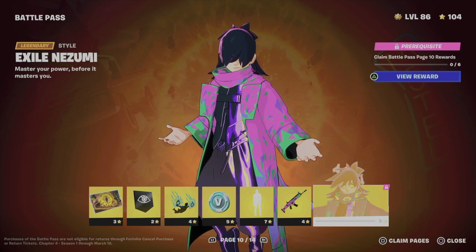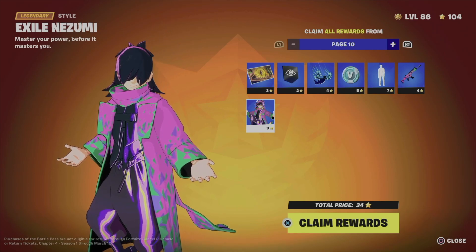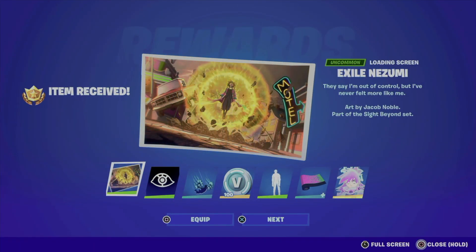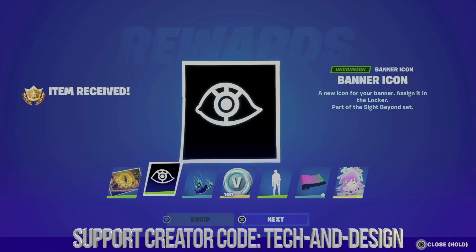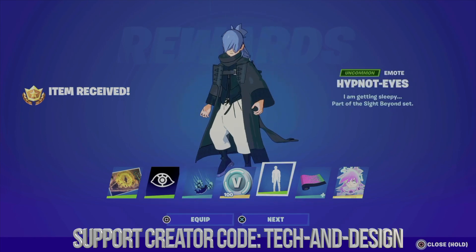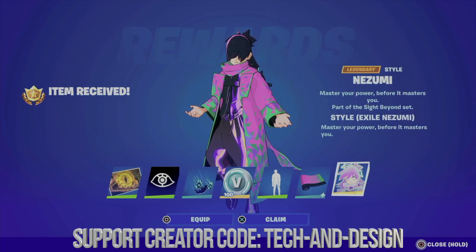This is page 10 by the way. I am level 86. We're going to go ahead and claim rewards. We're going to get the loading screen, we can move on into this, we're just going to go next. We're also going to equip this, get V-Bucks, the awesome emote, move on to the wrap.